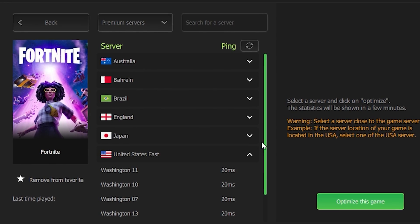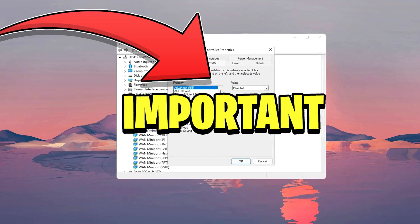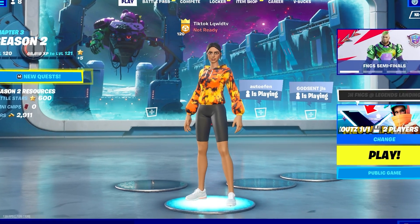I'm going to show you a program that you can use to choose the best server in your region so that you can get the lowest ping possible. I'm also going to show you a few network settings that you'll need to change right away. Let's waste no more time and get right into it.